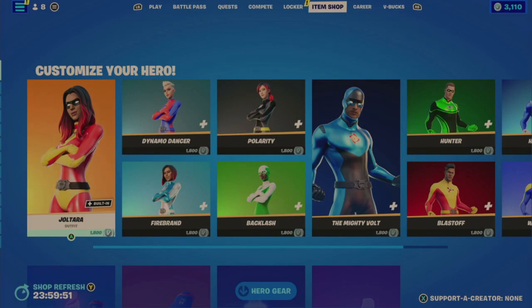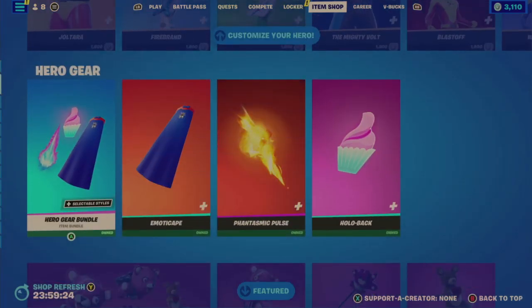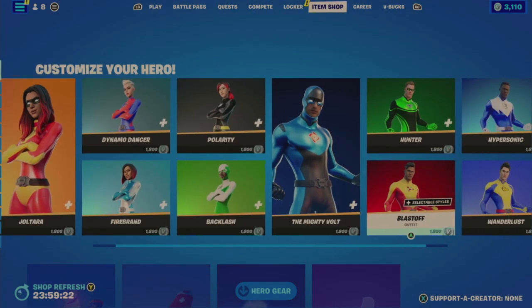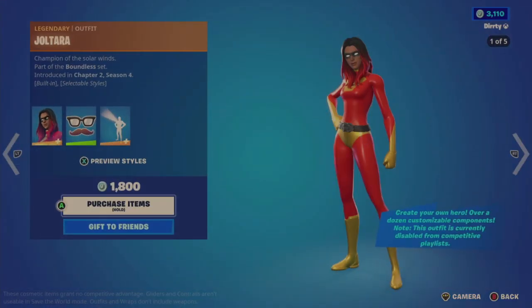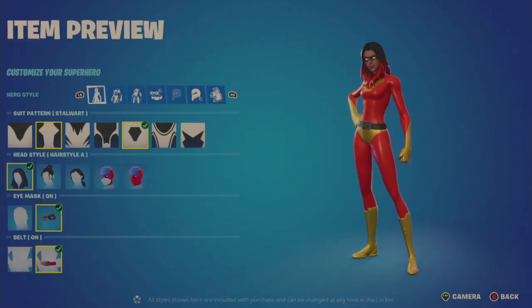Let's get on over to the item shop. I was not anticipating the item shop to be very good, and my assertions have been correct — the infamous recycled, re-rotated Customize Your Hero sets, which were just in the shop a mere 29 days ago on February 25th, 2023. Each of these individually are 1800 V-Bucks. They also brought back the Hero Gear, so all of this is again very heavily re-recycled, re-rotated stuff.